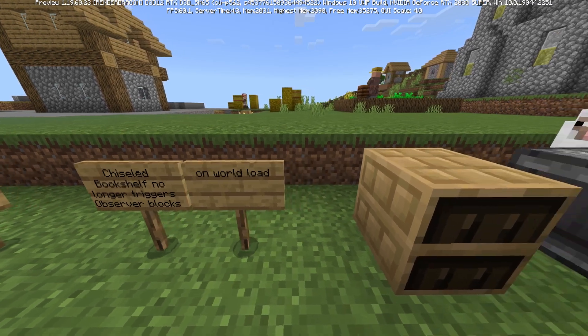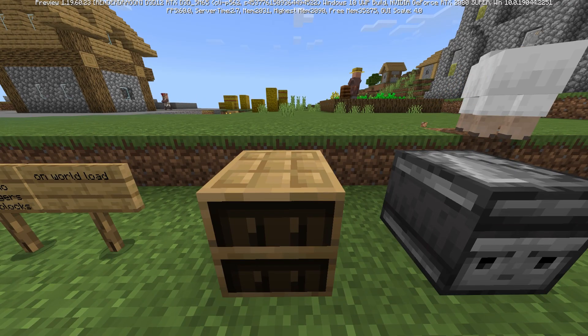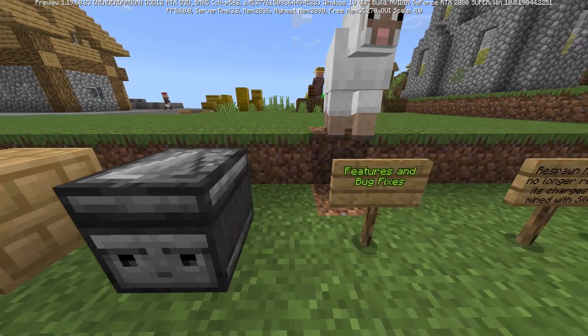Starting with experimental features: the chiseled bookshelf no longer triggers observer blocks on world load. This Kirby-looking chiseled bookshelf was causing problems with observers.